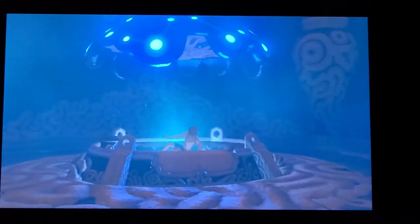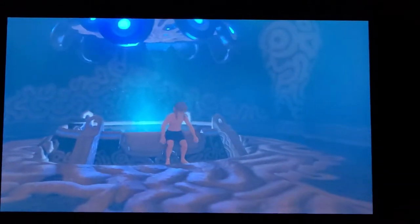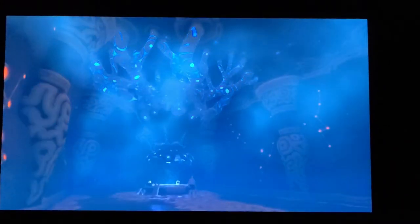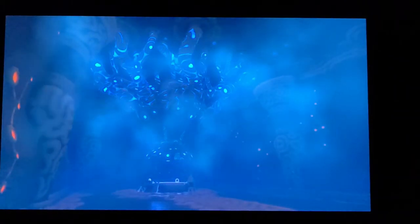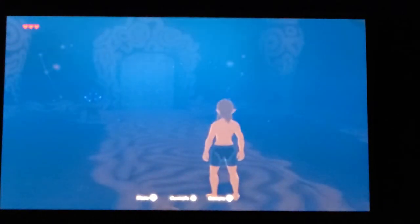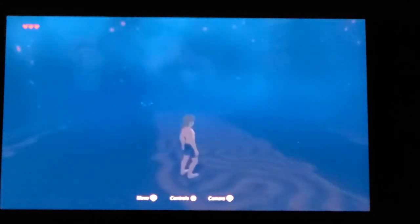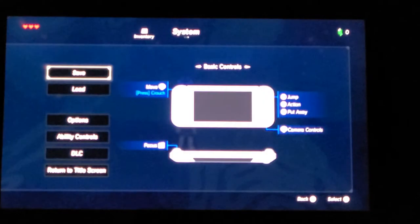Looks like Link is just inside the chamber — some kind of tomb, I think. Okay, so I can actually move around, right? So just normal game. This is the movement, this is the camera. Controls.